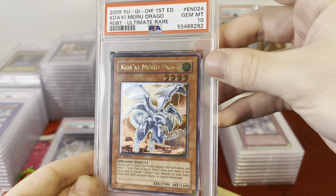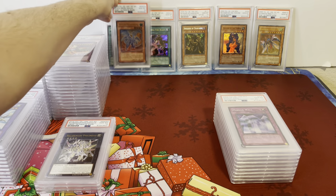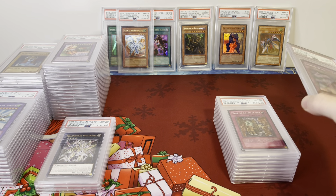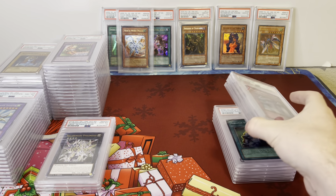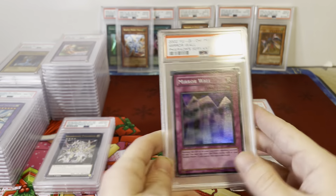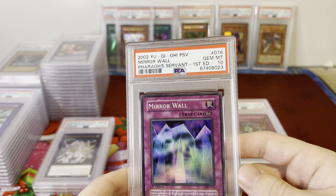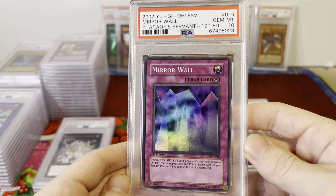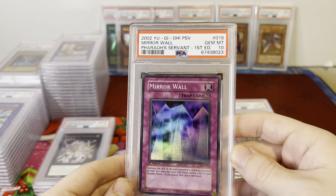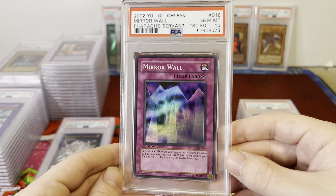It'll be at auction starting today, starting at a dollar bid — hopefully somebody can bid on that and enjoy it. Now we've got a bunch of really big ones all in a row — this is where all the real value comes in. Pharaoh's Servant PSA 10 Mirror Wall — I had some $275 and $250 offers on the Pharaoh's Servant Super Rares; there are three of them, so hoping the auctions will go around there.